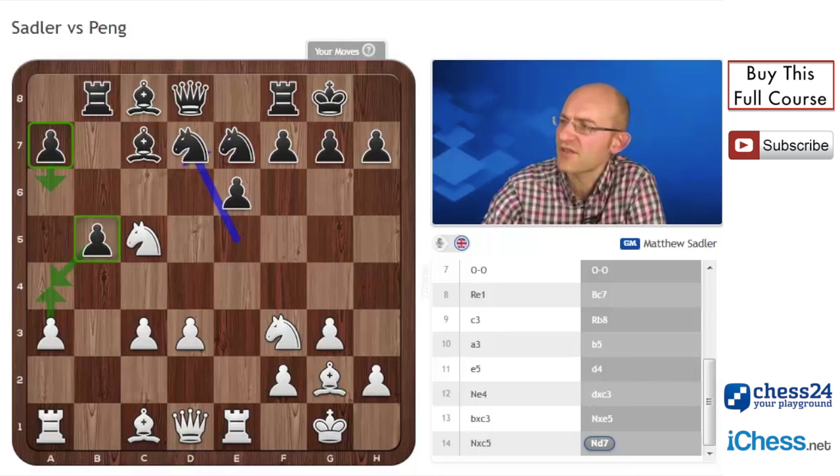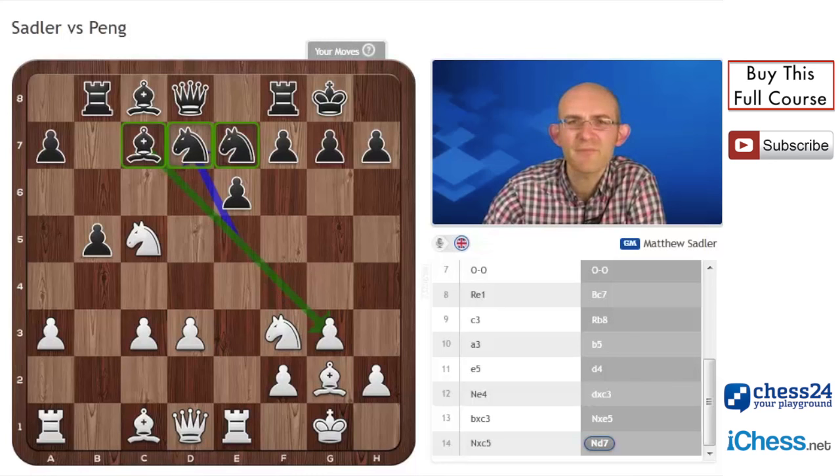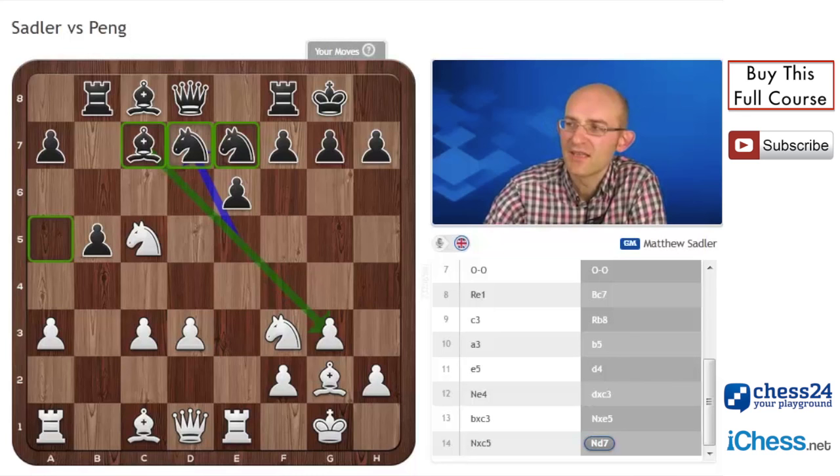Looking at the Black position, Black's just a little bit less space really. The pieces — knight d7 and knight on e7 — are a little bit far back. Of course this bishop on c7 is a bit of a strange piece, not really doing a great deal on this diagonal. It's not really clear where it's going to have much influence — maybe come to a5 to attack c3, but it's a pretty weird diagonal really for the bishop.